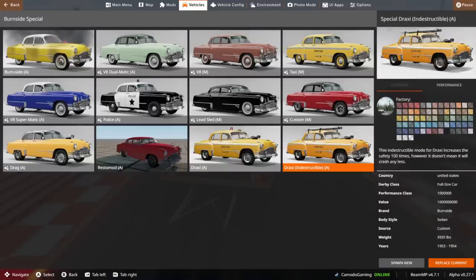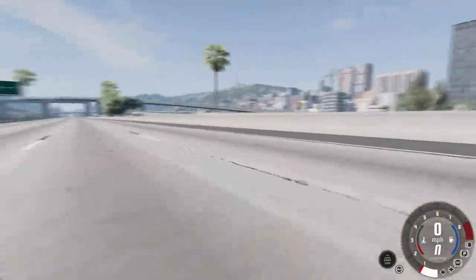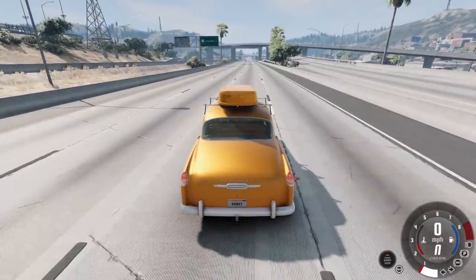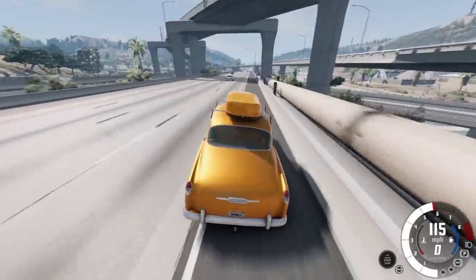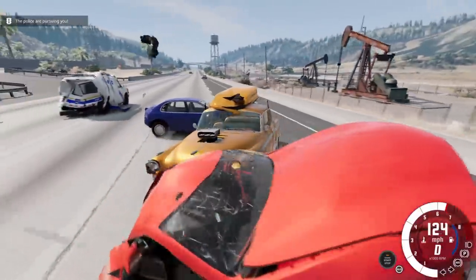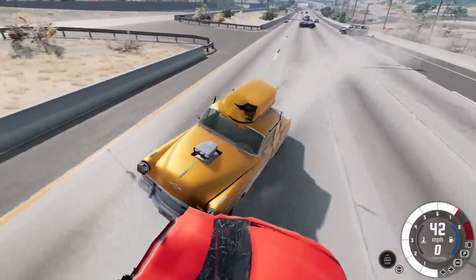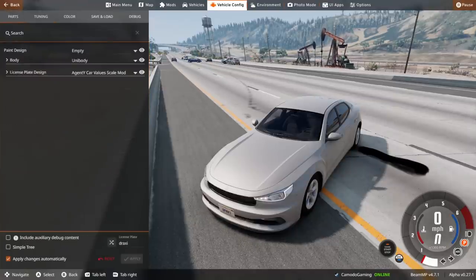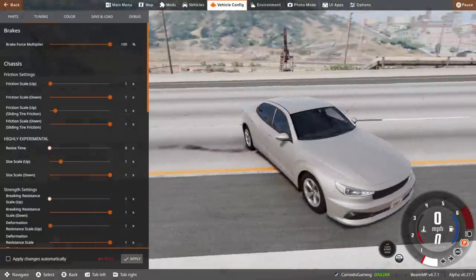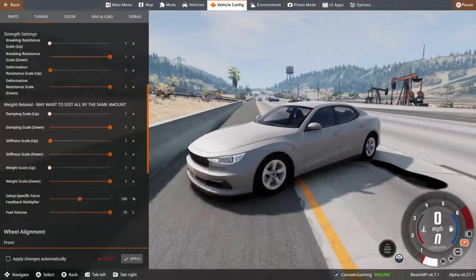We have the Draxy — an indestructible taxi. That's what I was trying to create when I did this mod about a year ago, but mine weren't quite indestructible. This is a true indestructible taxi — let's go! It's screaming but it doesn't matter — it can't be destroyed. As long as we don't get stuck together we can pull away. The only thing that's not indestructible apparently is the little camper box.